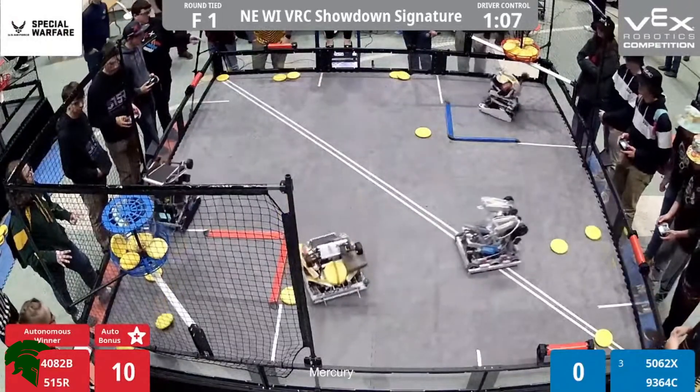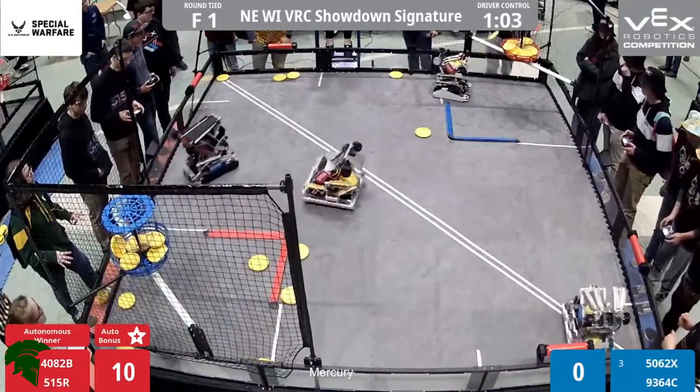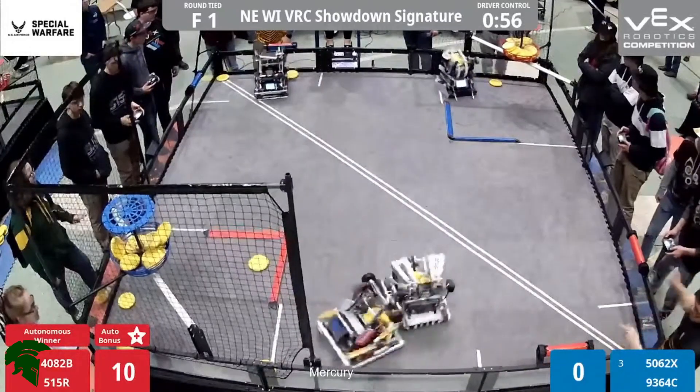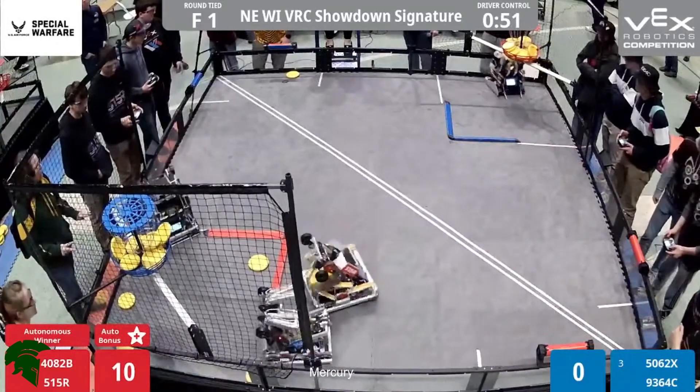5-1-5-R did have something to say about it though, using those wedges on the back of their robot — a little bit of contact defense here. 9-3-6-4-C making a shot in the meantime. 40-82B with a full basket of red it looks like. That flywheel all stocked up from that team from Freedom. Unfortunately missing one just a little bit to the right, but the other two do end up going in.